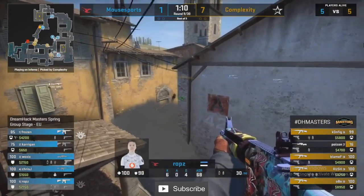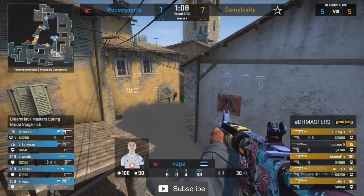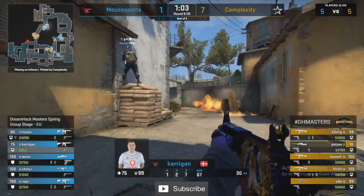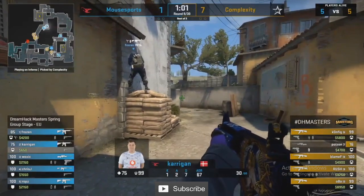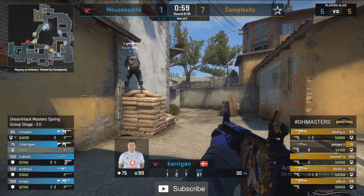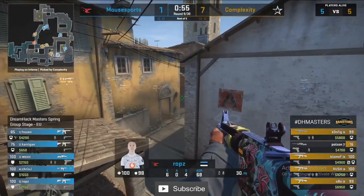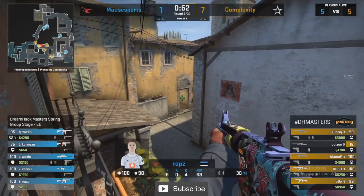They're more focused on taking B than anything in this round. Rush might give away a kill in the boiler — there is a player above the juliet balcony, a good off-angle for Rops. But Rush isn't falling for it — he rotates back towards A.